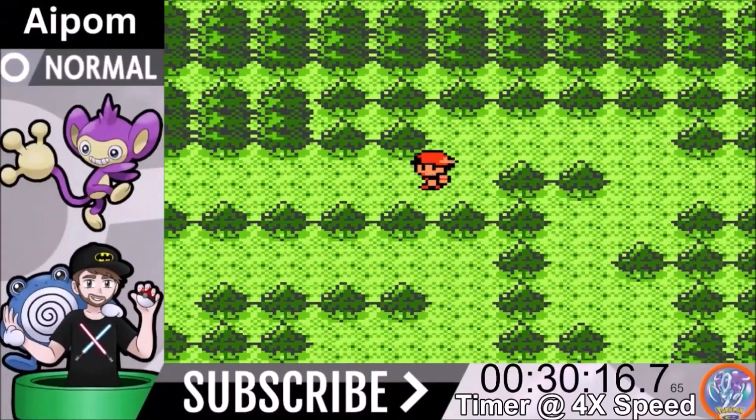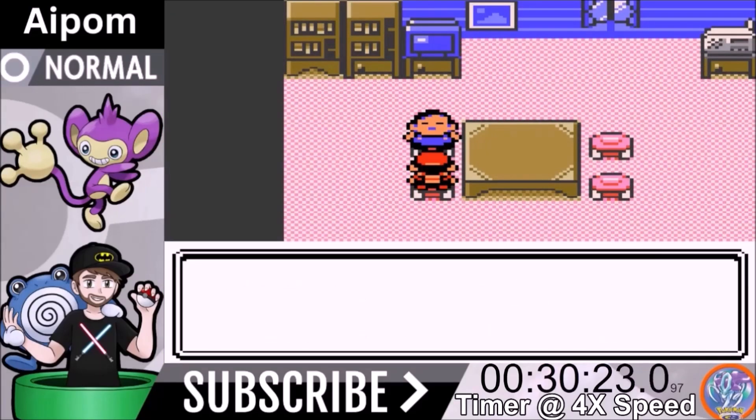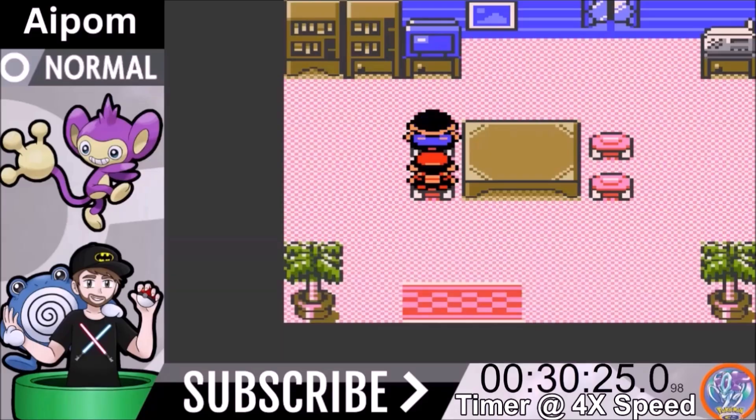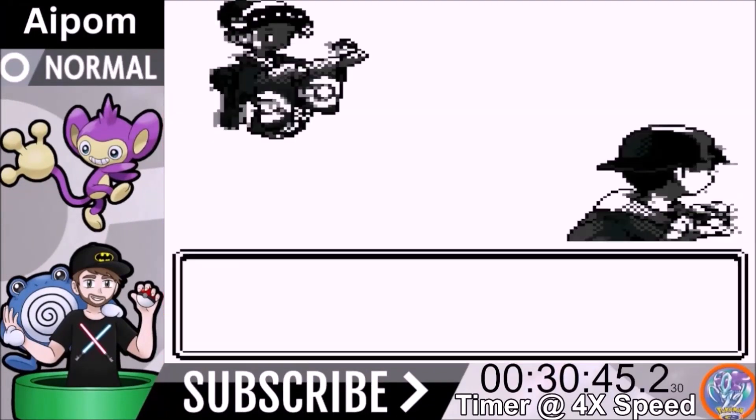Lake of Rage is where you pick up the TM for Hidden Power. We went with Hidden Power Flying because we have to face fighting type Pokemon, and at the time we thought that was the best option — probably still a good one.